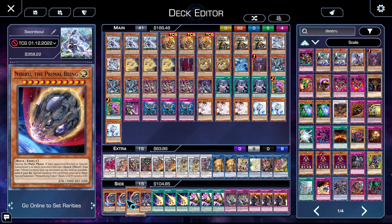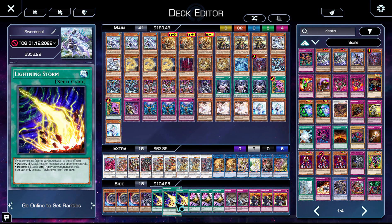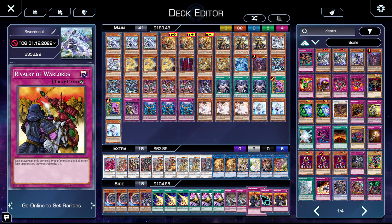In the side deck, we have three copies of Nibiru to beat rogue strategies, one copy of Sauravis if we needed more Bystial coverage. For going-second cards we have Lightning Storm, two copies of Evenly Matched, and triple Tactics Attack. We were also on Rivalry of Warlords, because if I'm siding out Bystials for weird rogue decks, they usually are decks that hard lose to Rivalry — like Ishizu Vernusylph-style decks.